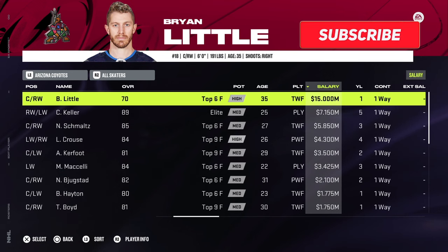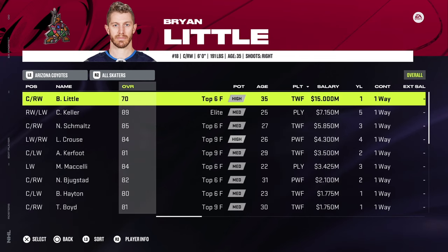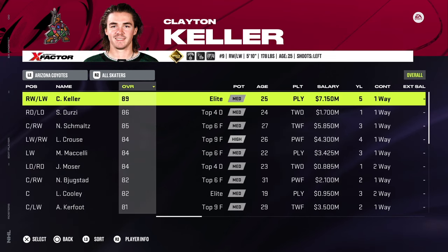Brian Little: one year, 15 million. I think you can squeeze by with about 14.7, but 15 million is the max contract you can give — may as well go for the max one year at 15 million on Brian Little. Could be to Voracek or Weber, but one of those three would be the best scenario. Then whoever you don't give that money to — in my case, Weber and Voracek — you would transfer those players off the team, essentially removing them from the NHL. I'll show you at the end of this video how to do that.